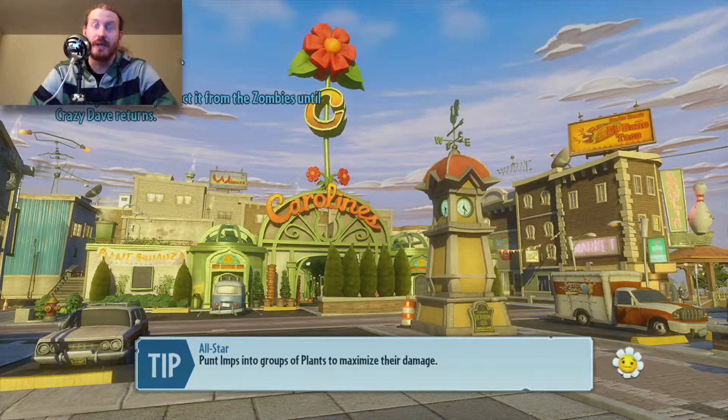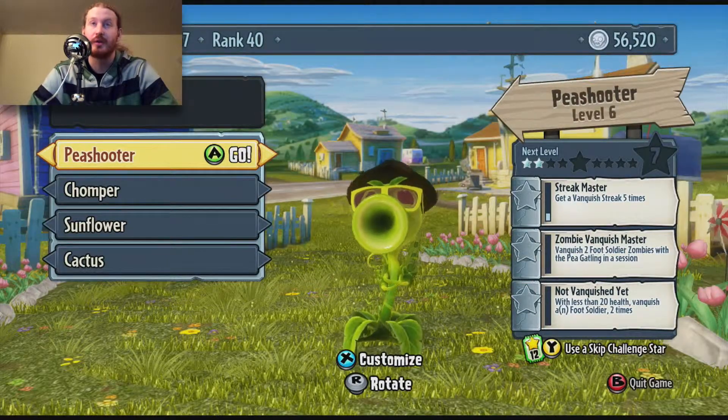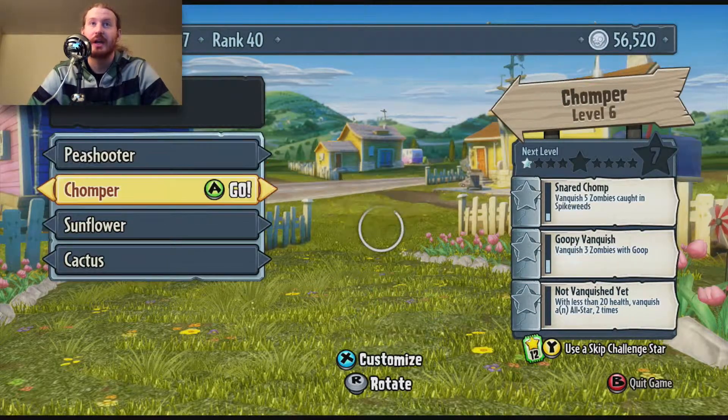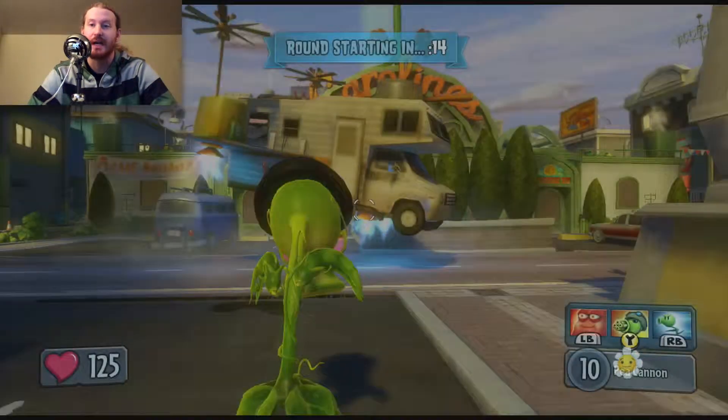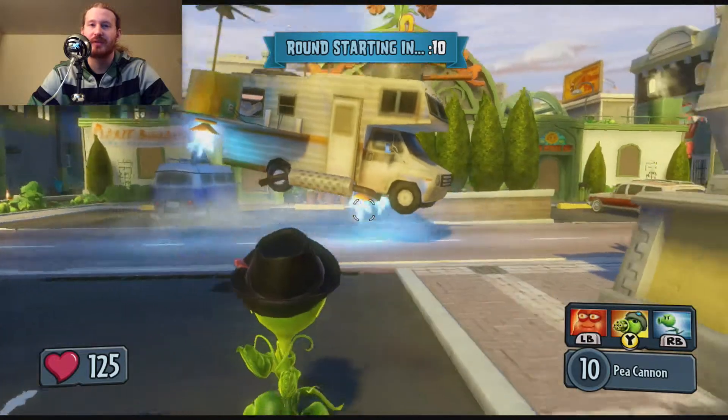We'll play the Map Game Center, because there's a side that I would suggest defending from because it's pretty easy to defend from that side. As a casual gamer, I also suggest the Peashooter because it's a pretty well-rounded class. It's got a good amount of health and also good weapons.